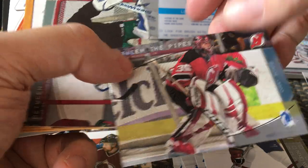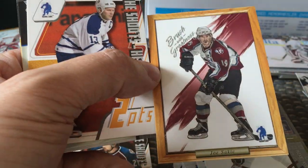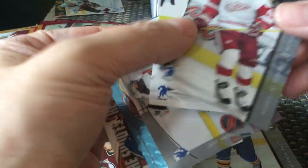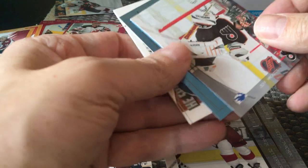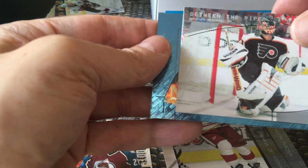Between The Pipes: we have Cory Schwab, and here we have another Brush with Greatness — it's Joe Sakic! Then we have two other players. So let's go through what I've deemed as hits. We have a mask card here, I'll take a peek in a minute. We have another one here and here. Our first mask of the Mask set — Mask 3 — and I don't know if I have this one: it's Olaf Kolzig.